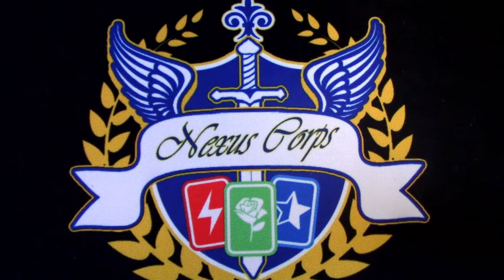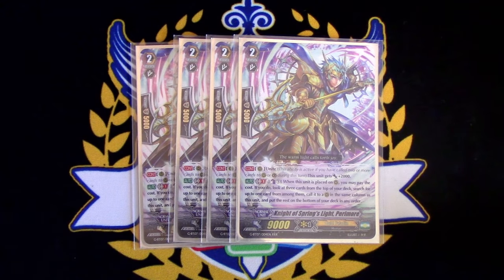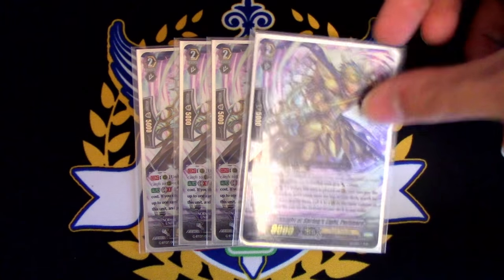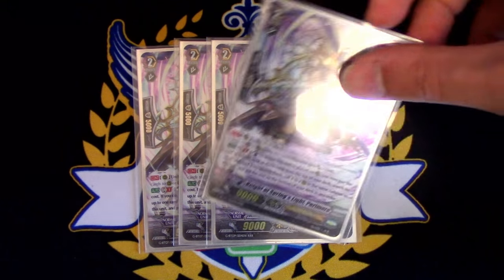On to the Grade 2s, you're going to want to run 4 copies of Paramore, just because this card fills your field really fast. Paramore is similar to Canarius except you don't discard. It's on place, GB1, Counterblast 1. Look at the top 3, search for a card, and call it to the same column as himself. Typically you're going to find a booster. He also has Unite, gains 2k, so that's really nice as well.